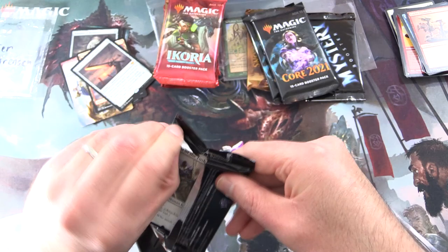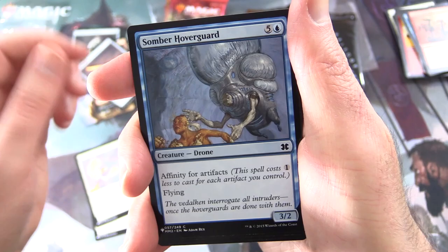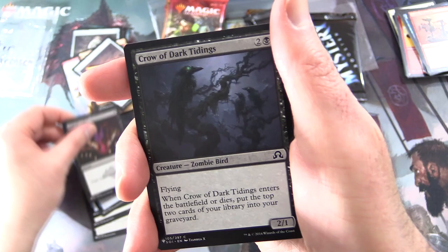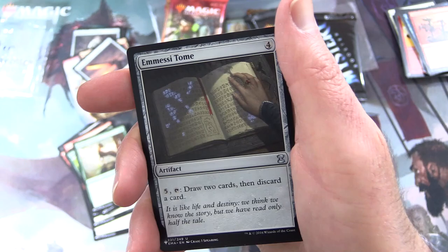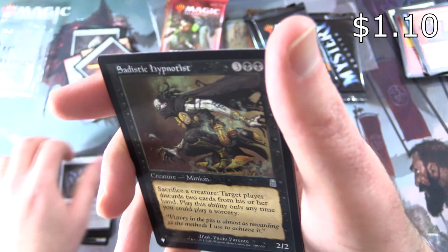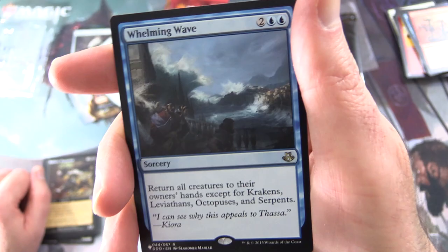Mystery Booster time — what will we find in the second one? Hopefully something delicious for Peter. We have Knight of the Tusk, Wing Shards, Somba Hoverguard, Cancel, Diabolic Edict, Crow of Dark Tidings, Boulder Salvo, Burst Lightning, Abundant Growth, Centaur Corsa, Saltire Charm, Emessi Tome, Sadistic Hypnotist. And the rare: Whelming Wave — Sorcery for four. Return all creatures to their owners' hands except for Krakens, Leviathans, Octopuses, and Serpents. That's the fun one.